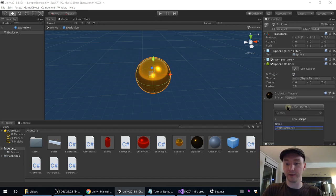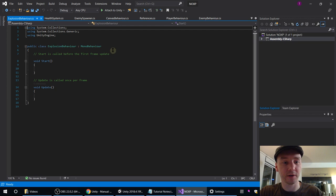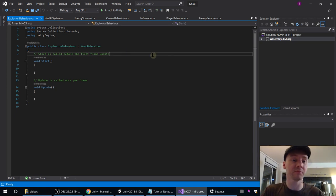To make our explosion behave the way we want, we're going to give the explosion a behaviour — a new script called ExplosionBehavior. Similar to the EnemySpawner, we're going to need a timer, because we want it to go away after a while.